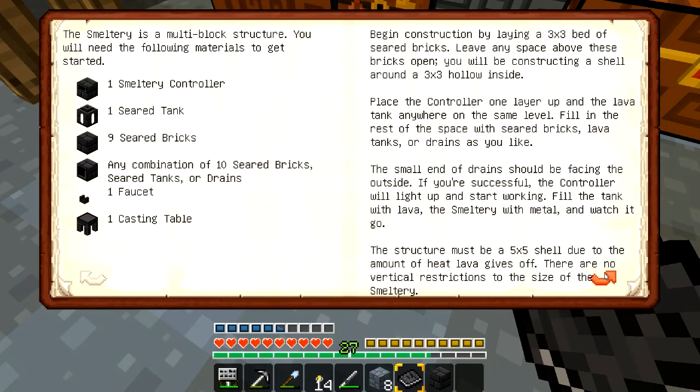And you need drains — I need to get a drain, at least one. I'll probably make it too high. Place a controller one layer up, lava tank anywhere on the same level, fill in the rest of the space with seared bricks, lava tanks, or drains as you like. The small end of the drain should be facing the outside. If you're successful, the controller will light up and start working. Fill the tank with lava, smeltery with metal and watch it go.